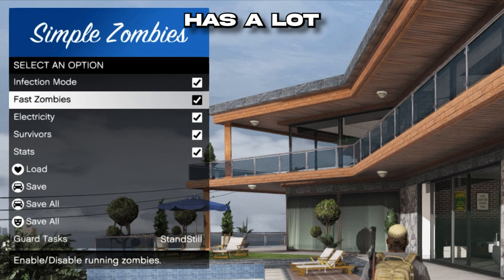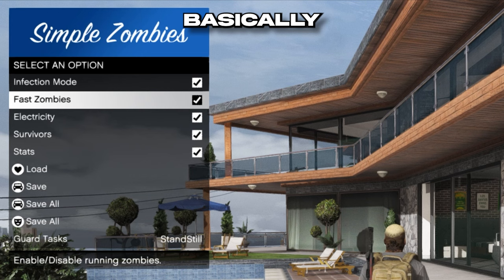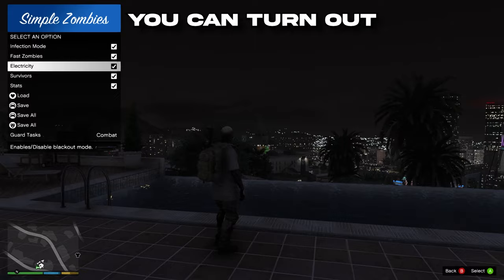You can open up the menu with a hotkey and from here you have access to a bunch of options. Activating infection mode will activate all the zombies. You can enable fast zombies, which are basically runners. You can even toggle on and off the electricity, so if you want to run around in a real apocalypse you can turn out the lights.